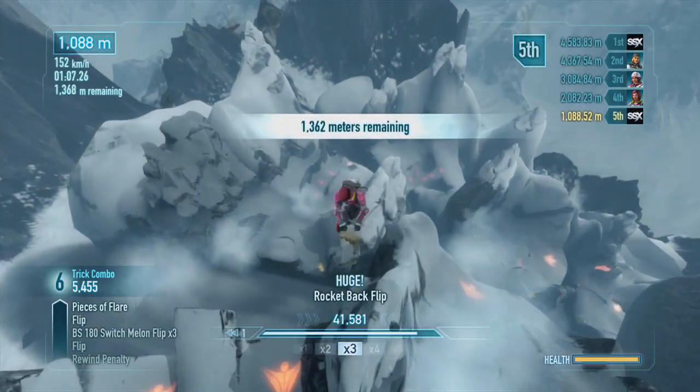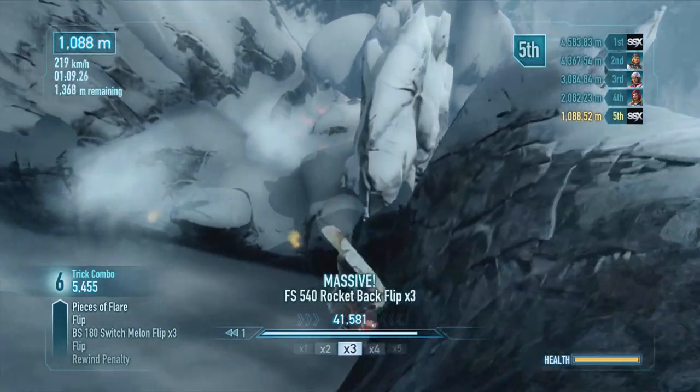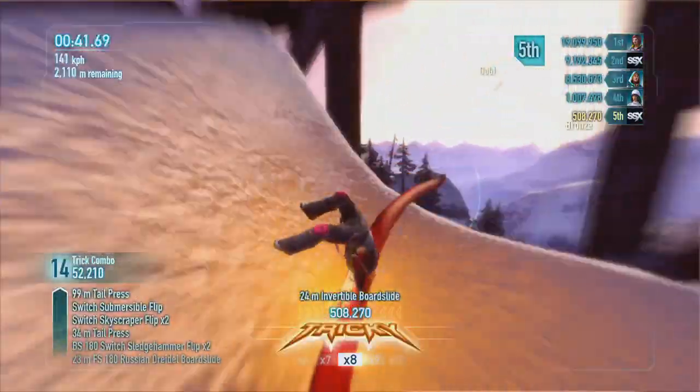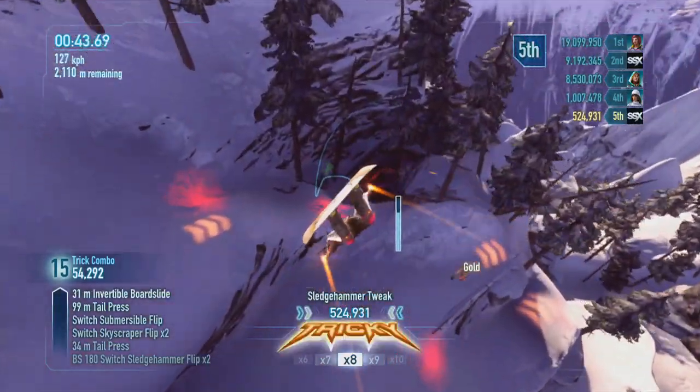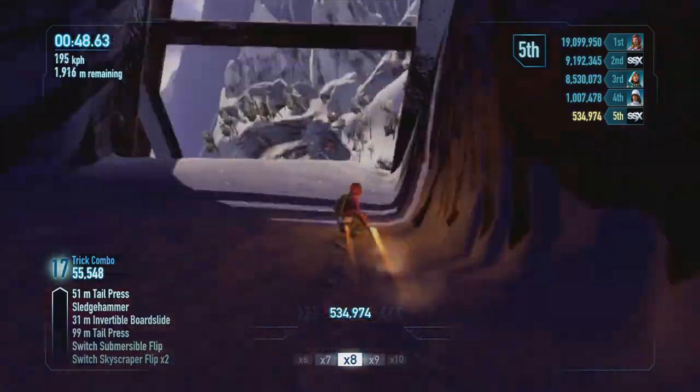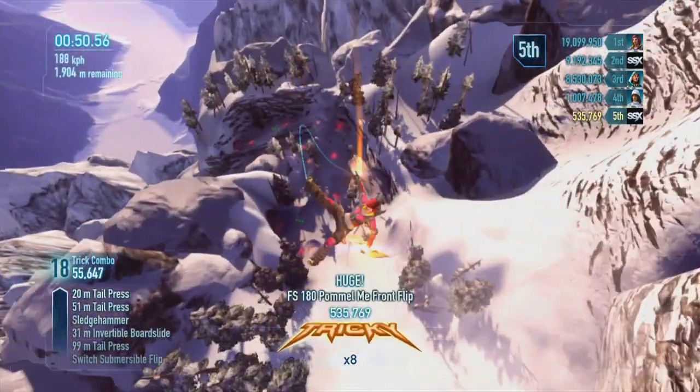Time your jumps correctly and make sure you give yourself enough room to land. Having a wingsuit also opens up a world of new possibilities in SSX — once you have one, you can go back and find new routes and possible shortcuts all over the globe.